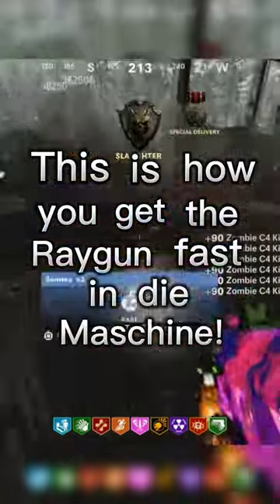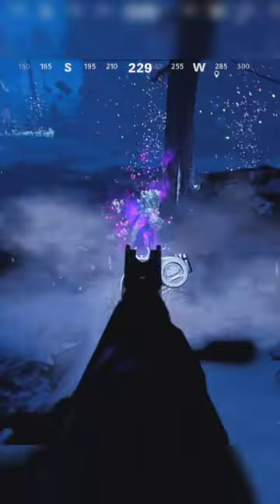This is how you get the ray gun fast in Die Maschine. The first way you could potentially get a ray gun is by going into the dark ether portals and smashing these purple crystals. Every time you break one of these crystals, there is actually a very small chance that the ray gun can drop out of it.